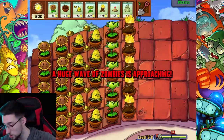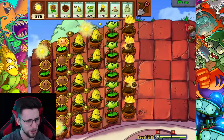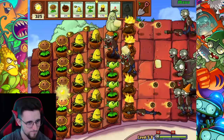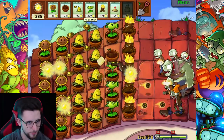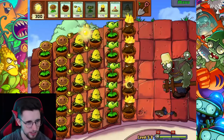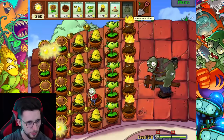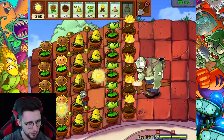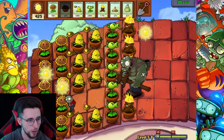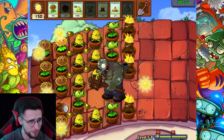I hope this level doesn't have bungees. Please be nice to me. Gargantua's coming - damn it, every time. Squash him! Hate it when they do that. I don't know where the imp's gonna land. There it is - I've got enough time, I'll be able to play a squash. This gargantua doesn't seem to want to - oh my god he just flattened that torchwood! Hold on, no no no no - I'm in trouble!